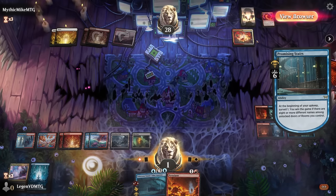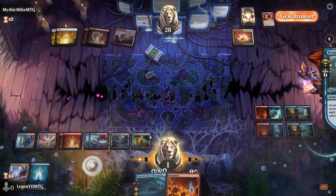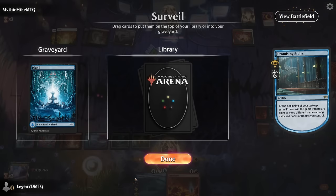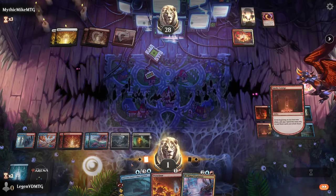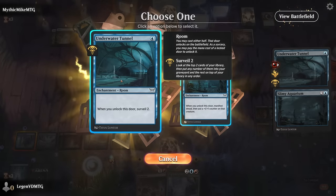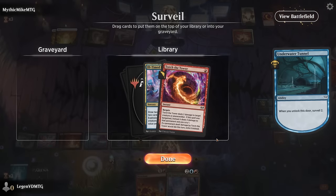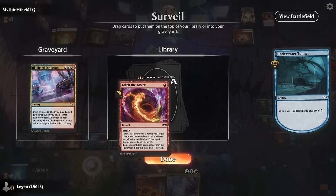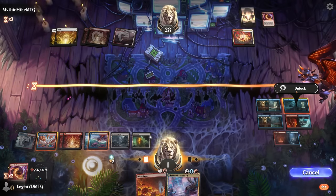Islands wouldn't be a terrible draw since some of our blue sources are kind of painful here. The plan is to just try and win the game — I just need to play the Tunnel and Aquarium, and then next turn in our upkeep we win the game. So there's probably no point in leveling up Blast Zone. So we can surveil, then unlock to Manifest Dread.